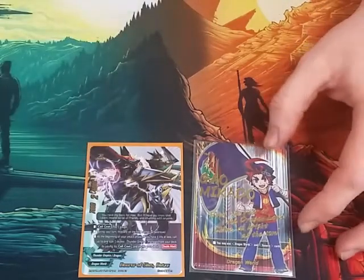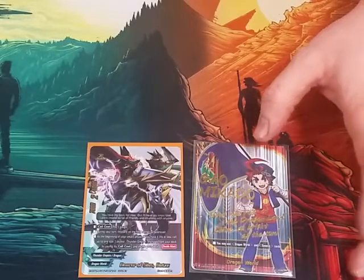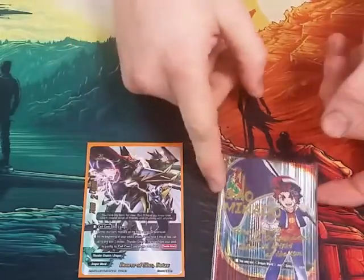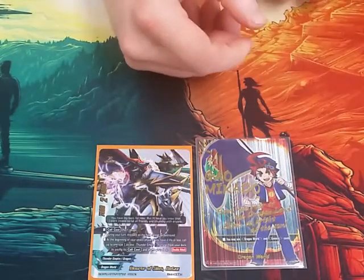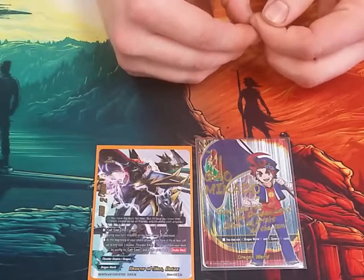Alright guys, this is Trey with Total Justice Gaming. This is an update to the battery acid deck profile. Dragon World flag, put the little bots SD on the back of it just to be stupid. Our buddy is the Bearer of Sins Bots. This is the one from the secret pack from the newest set, Crossing Generations.